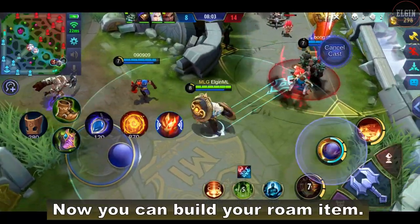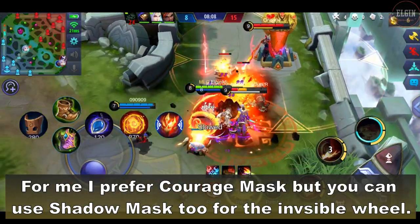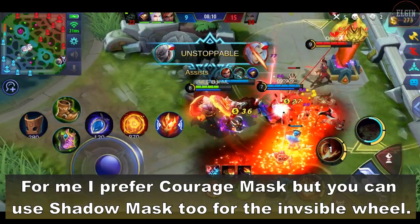Now you can build your roam item. I prefer courage mask, but you can use shadow mask too for the invisible wheel.